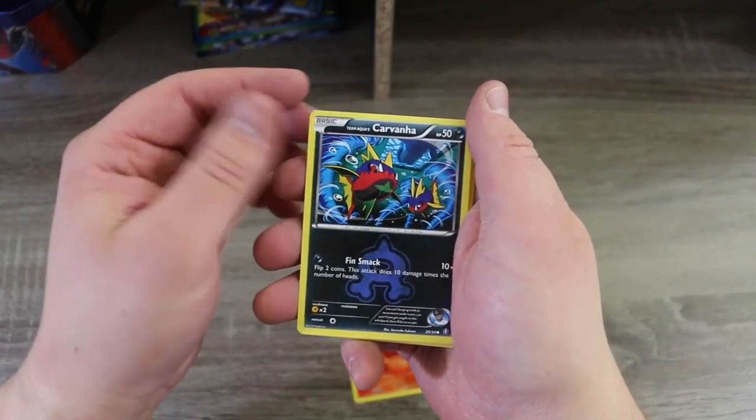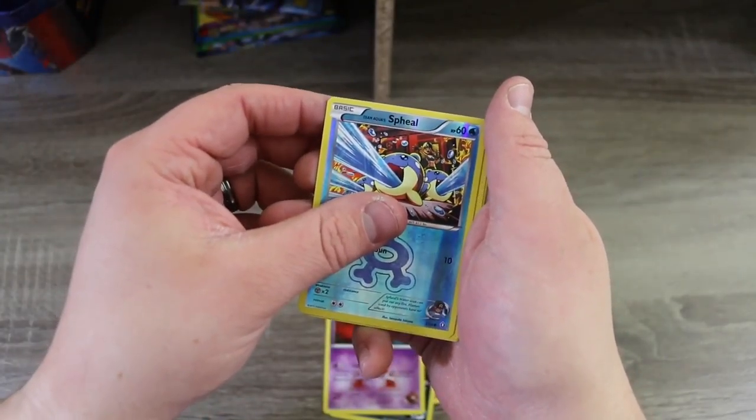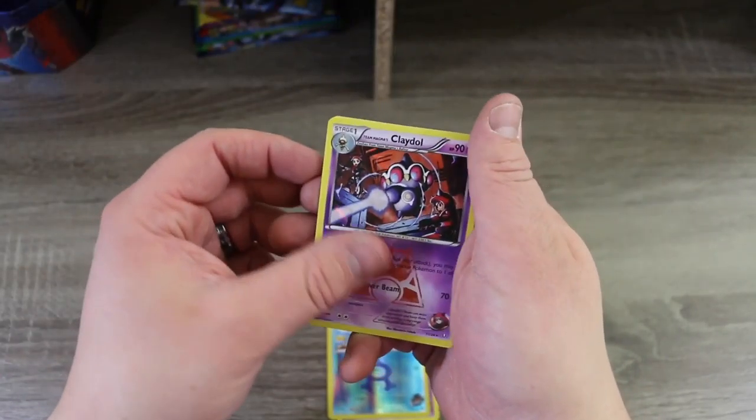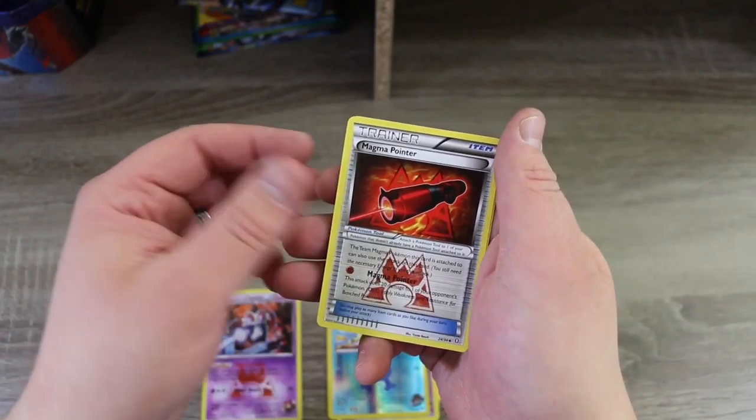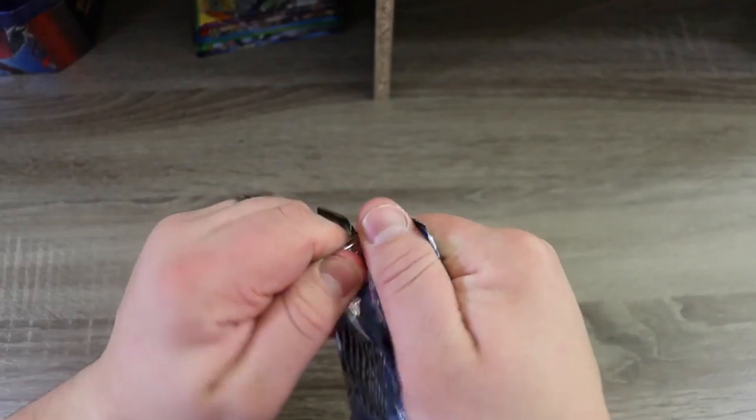Pack three: we've got a Nummel, a Carvanha, a Baltoy, a Reverse Holo Sealeo, and a Holo Claydol again — woo-hoo! A Magma Pointer and a Team Aqua's Secret Base. Because Double Crisis is such a small, small expansion...